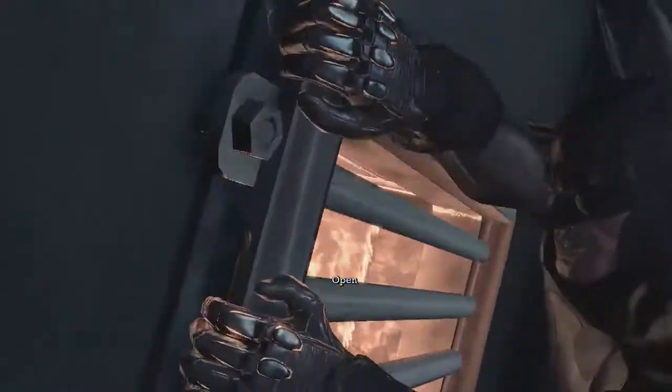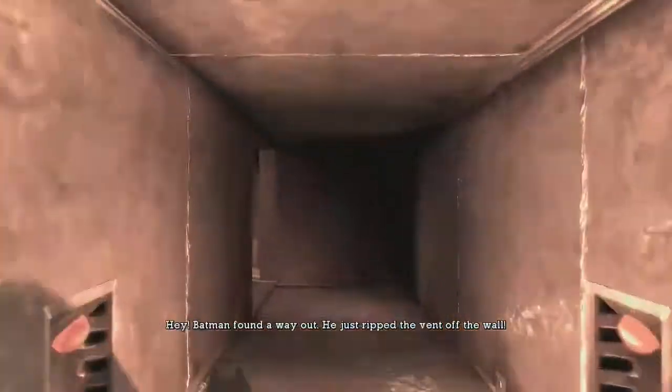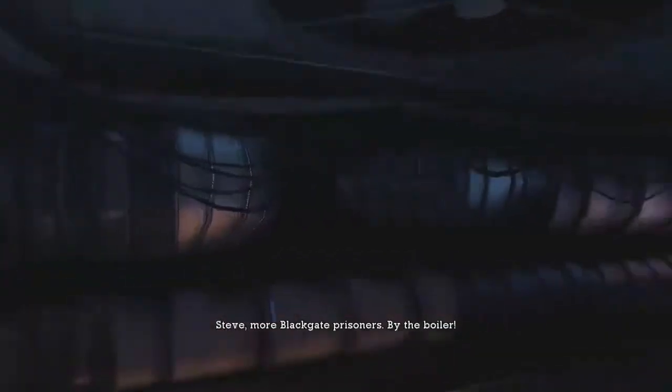We're gonna head through this vent right now because that's where you need to go, and this is gonna take you to the next area. You just gotta come through the vents, and that's how you're gonna be getting around a lot in the asylum because a lot of the doors are gonna be locked and you can't get the security overrides until much later. So yeah, you gotta come through the vents.